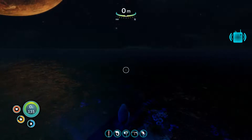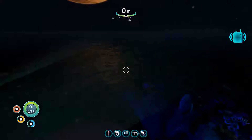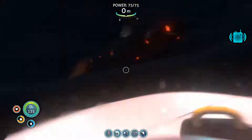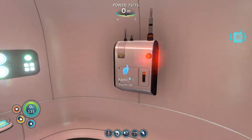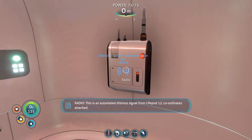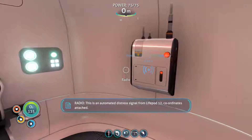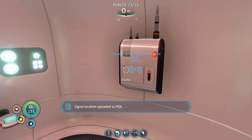We have a radio message. And you can see the headlights from the Seamoth. I would wager that this is probably from the Sunbeam. So let's find out. This is an automated distress signal from Life Pod 12. Coordinates attached. Warning: Life Pod has sunk beyond safe diving distance. Do not attempt retrieval without submersible support. Signal location uploaded to PDA.